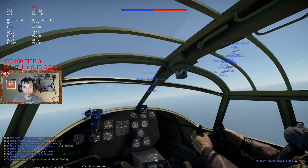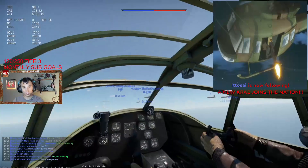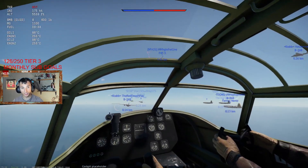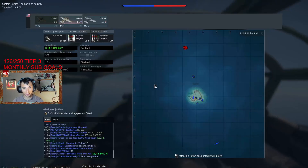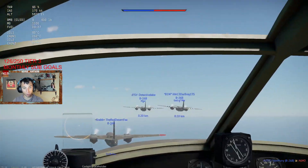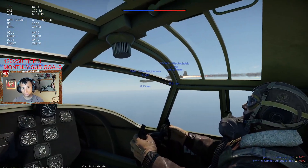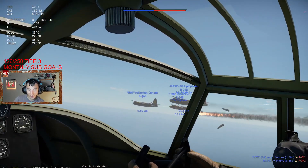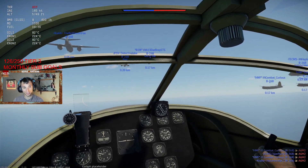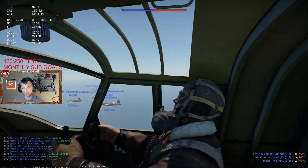Incoming zeros — lots of zeros at 12. We're about almost halfway there to the enemy ships. Someone's hit, someone's got a fire. Zero almost rammed me. For a second I thought someone had a fire dude, I was like oh no.